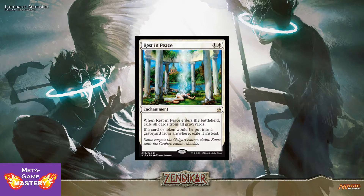And speaking of reanimation, they have an answer built right into the set: Rest in Peace — possibly the best answer. It's 2 CMC, 1 colorless and a white enchantment. When Rest in Peace enters the battlefield, exile all cards in all graveyards. If a card or token would be put into the graveyard from anywhere, exile it instead. This is the best answer to any strategy that abuses its graveyard. Right now it will run you about $10, so this is a very welcome reprint.